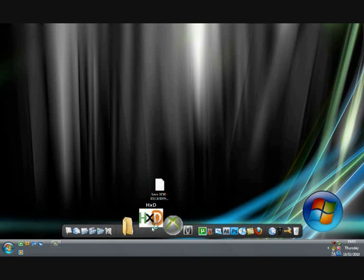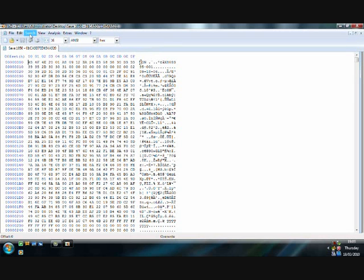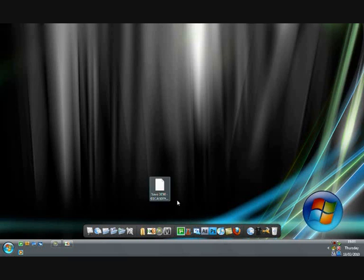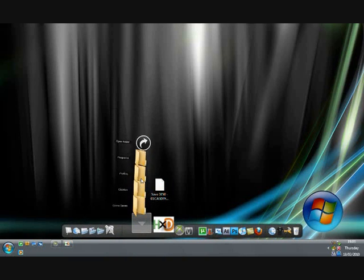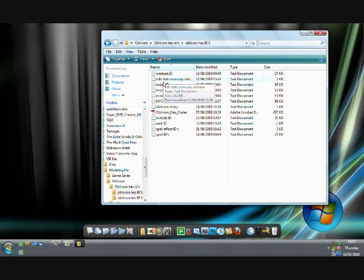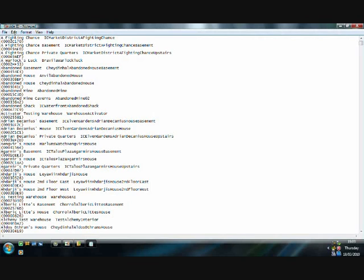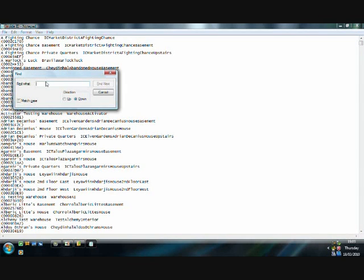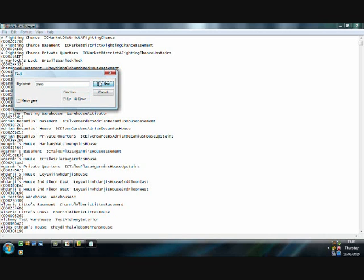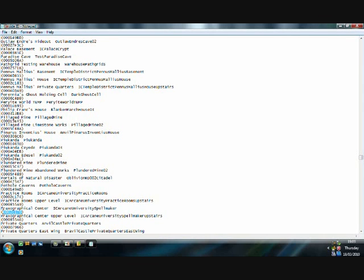Open HXD, or any hex editor that you have. Open the save from your desktop, and you want to search for wherever you are — go to your modding file. All download links will be in the description. Inside the ID, you're going to want to search — Control F — and put in 'QuickSave'. Find it. This is what you want: this little code.